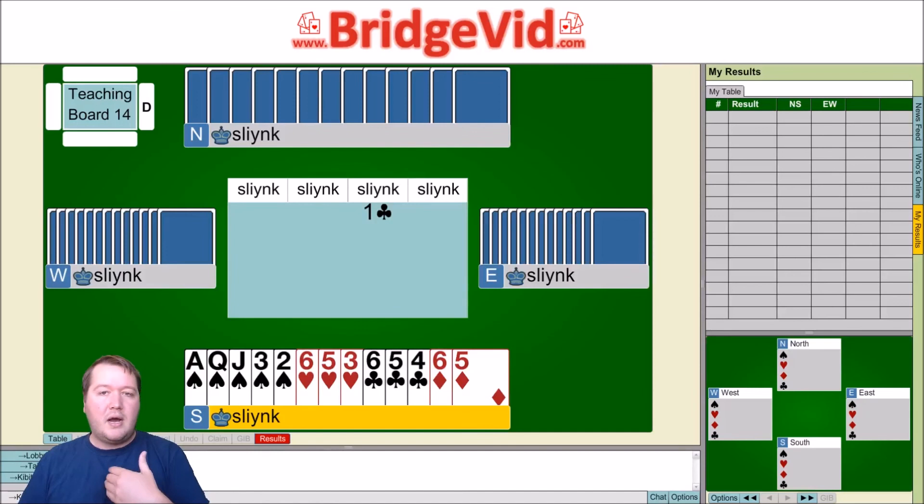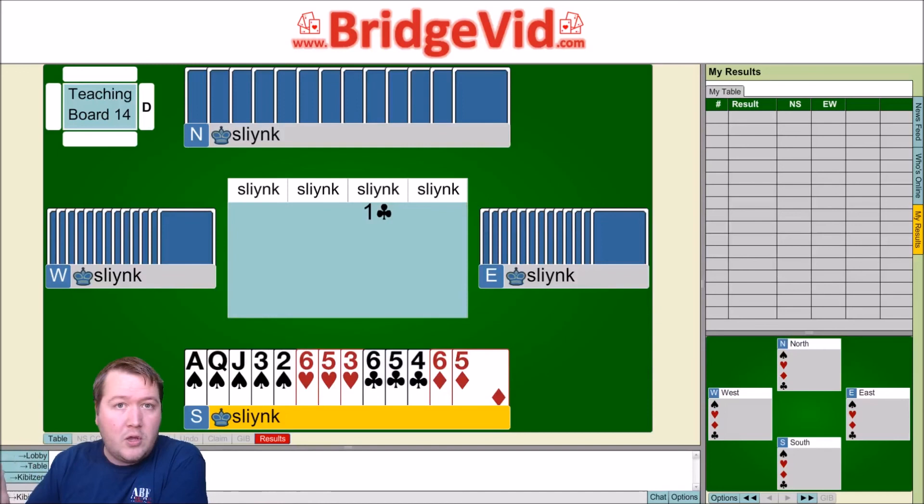Would you overcall on this hand? For me, definitely. Lead direction is vital — I've got a good suit I want partner to lead, big tick. Disruption — I'm taking away a bit of space. Competing — fantastic, we've got the boss suit, much more valuable than lower-ranking suits. Sacrificing — good as well. The only one that's not great is 'is it our hand?' — I don't have that many points. But for all the other reasons, this is definitely worth a one spade overcall.